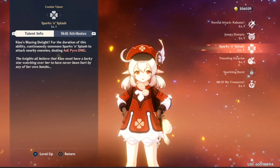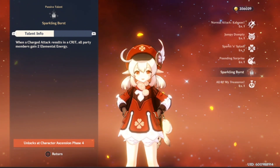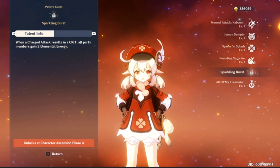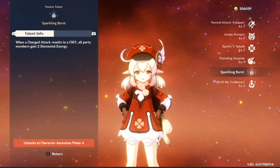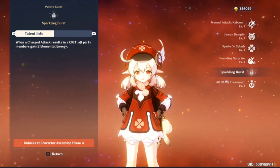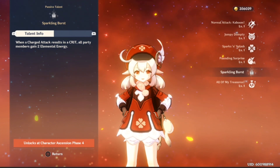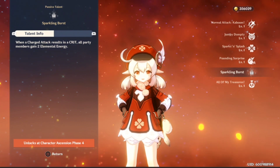The reason I say crit rate is because of her talent Sparkling Burst. Once you reach ascension phase 4, when a charged attack results in a crit, all party members gain 2 elemental energy. This is extremely important as it gives Klee a little bit of supporting capability, allowing her to give your allies elemental energy so you can start having an ult fiesta — popping ults left and right. So I believe you need to prioritize crit rate above all else.